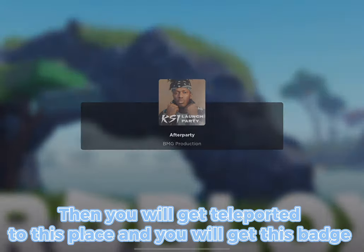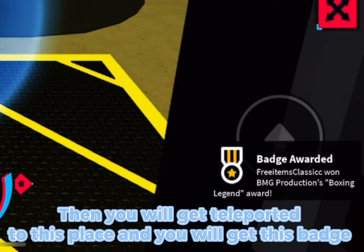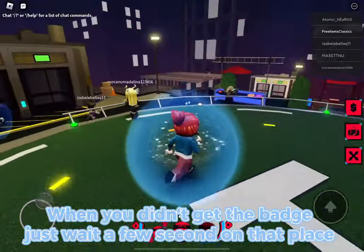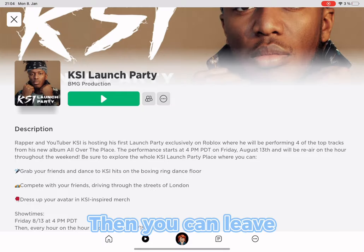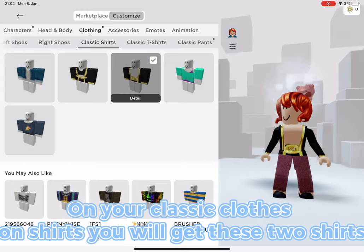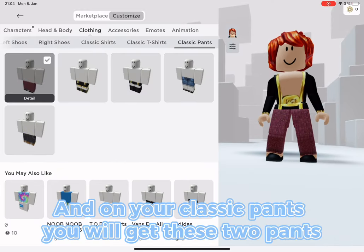Then you will get teleported to this place and you will get a badge. If you didn't get the badge, just wait a few seconds on that place, then you can leave. On your classic clothes, under shirts, you will get these two shirts.